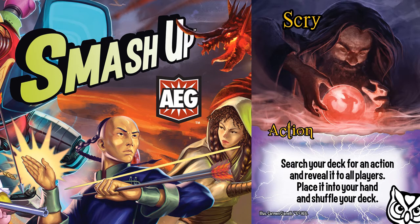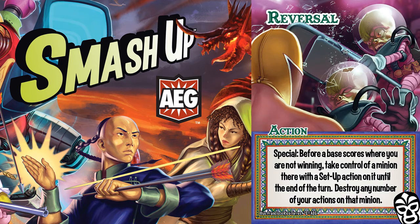Normally, these types of powerful tension cards are something you wouldn't want to scry for, because it lets your opponent know you have it. But the Lucadores have enough means to claw back on their turn that it may not even matter.